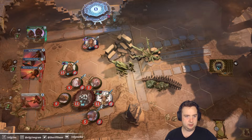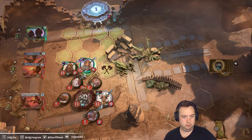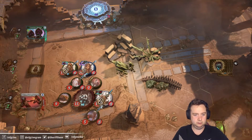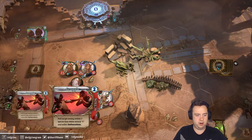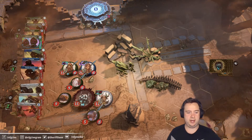Another husk spawns, but we can surround it and kill it. Pretty happy with that. The grapple does make the target defenseless — we'll hold that just in case.